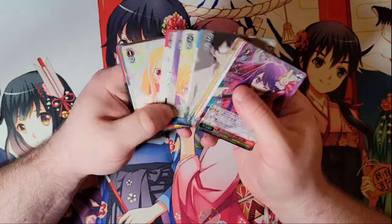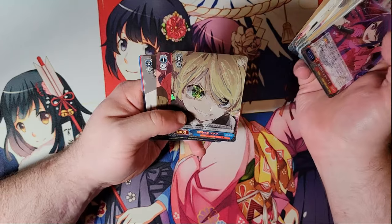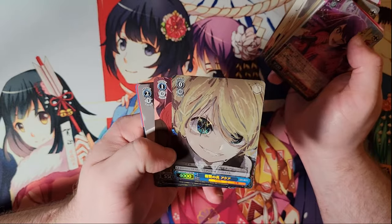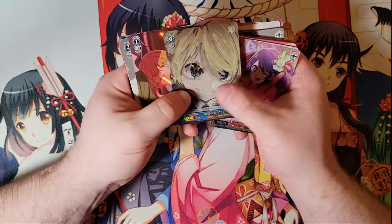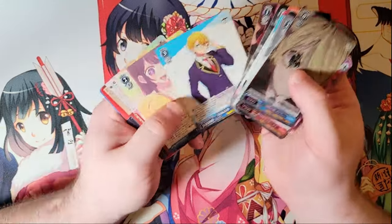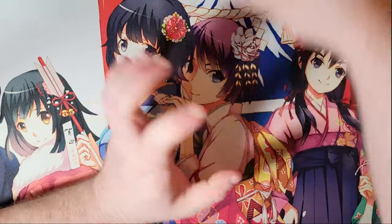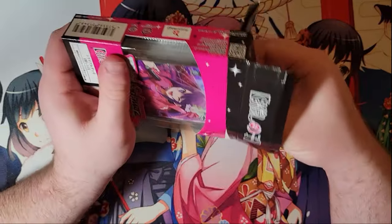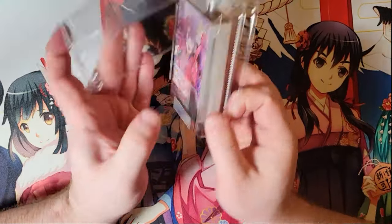Let's see what we got for our foil here. This Aqua looks really good in foil — it really does look good. I'm kind of glad we got this one. And I'm pretty sure this is the Aqua SP — the other SP in the trial decks. Well, we're happy about that one! We haven't even opened our case yet. Before we open the case, we get an SP — we take that.